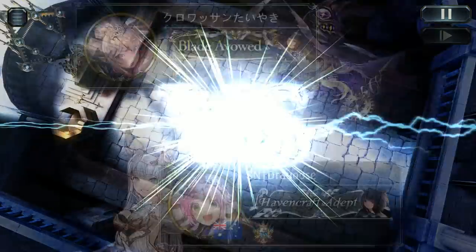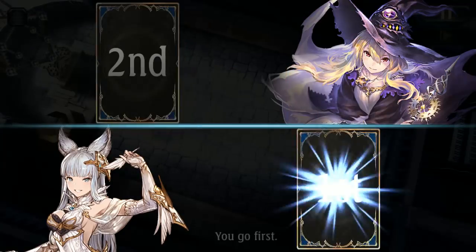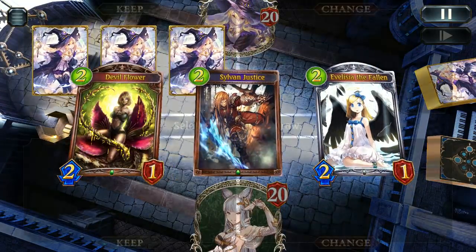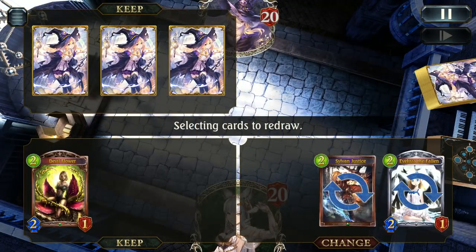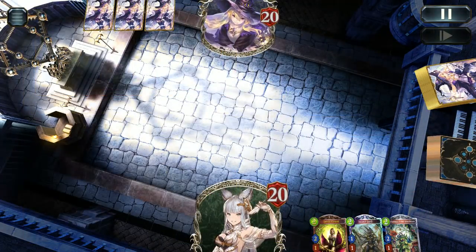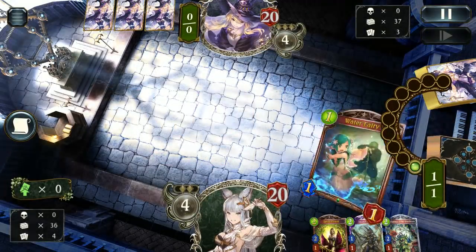Our first matchup is against Rune, and of course with Rune you do have to be a little careful — Rune can very easily defeat you in the late game. An Agro deck does pretty well because it deals with them very early. I did end up keeping Devil Flower, probably not the right move against Rune. I held it just in case we came up against Dirt Rune and I wanted to counter a Sigil or something.